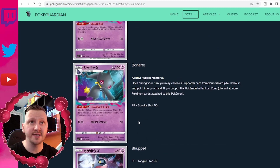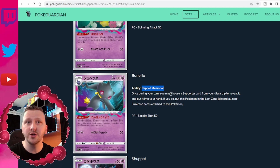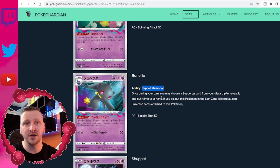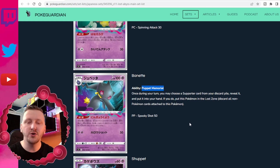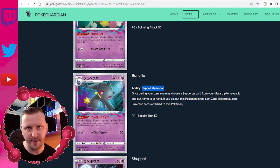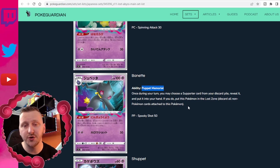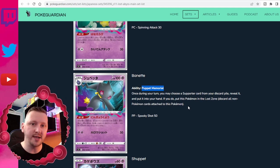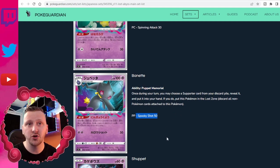We have Banette coming back with Tongue Slap, and we have Banette with the ability Puppet Memorial. Once during your turn, you may choose a supporter card from your discard pile, reveal it, and put it into your hand. If you do, put this Pokémon in the Lost Zone. Then discard all non-Pokémon cards attached to this Pokémon — so your energy or item cards go into the discard pile, not the Lost Zone. Then there's an attack Spooky Shot for 50.